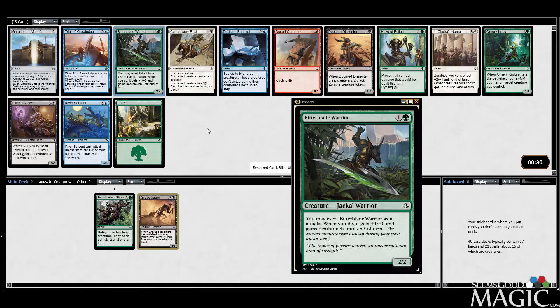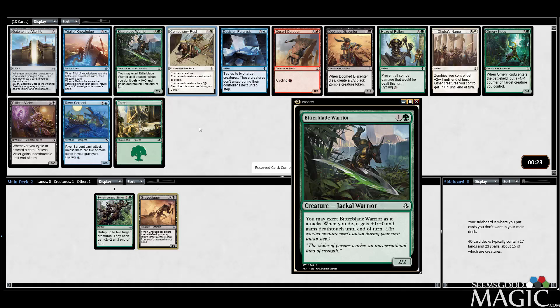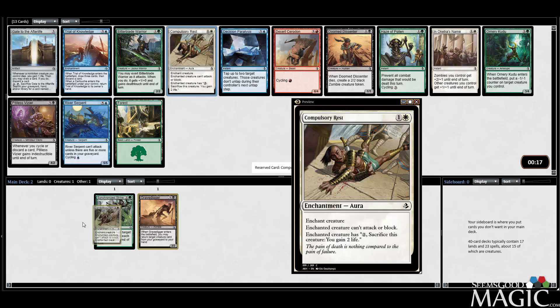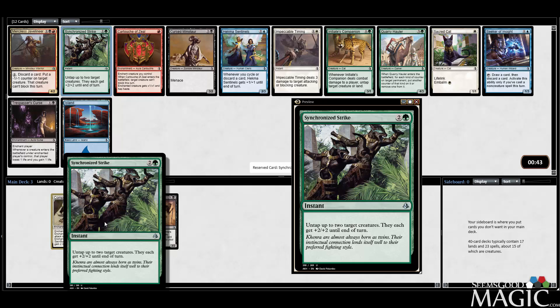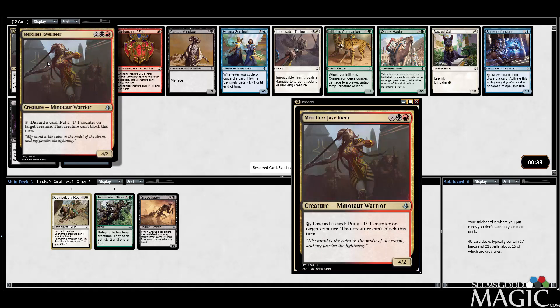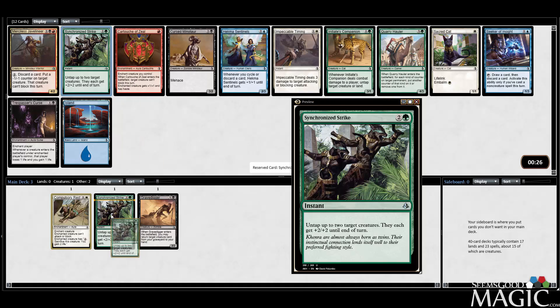We could just take the Compulsory Rest and assume we're going to give up on the Warrior. It might make more sense. The problem is two-drops are kind of premium, even ones that on the surface don't seem that great like Bitter Blade Warrior. But I think we'll actually take the Rest — I'm okay with that because I could end up green-white beats again. This pack's pretty nuts. I think I still take the Synchronized Strike — it does cost three mana, but double buff is good. There's a Merciless Javelineer too, and I want Companion. But we'll take the Strike — I've accepted it.